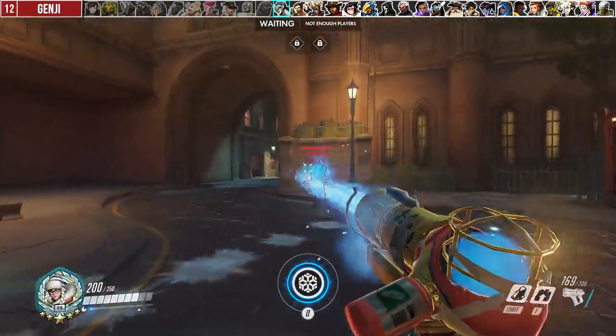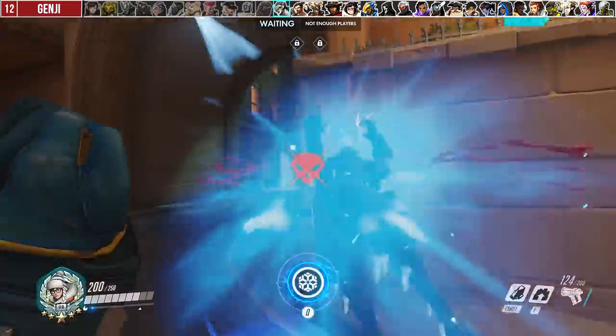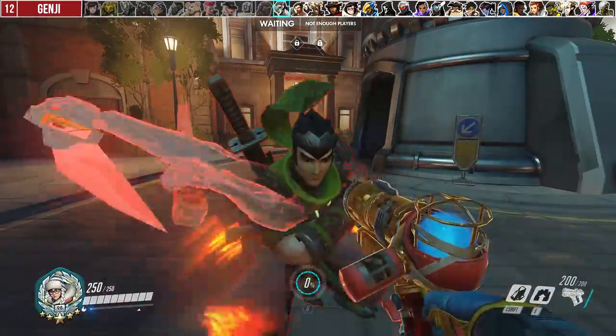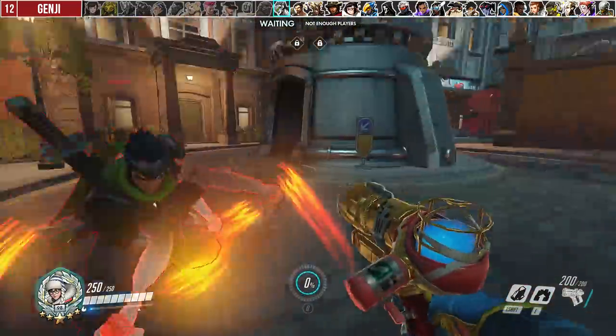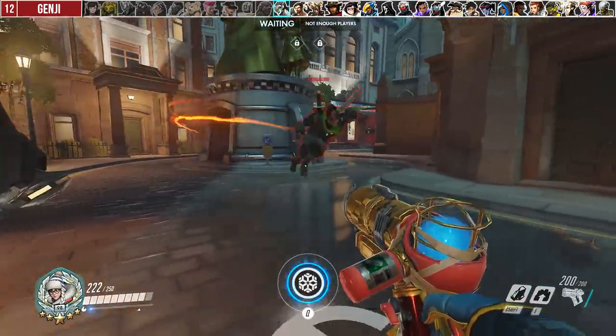Against Genji, he is an easy kill up close because he can't deflect your freeze. Additionally, if you ever hear or see him deflect in your face the moment you use Blizzard, quickly make a 180-degree turn and look down to avoid it.